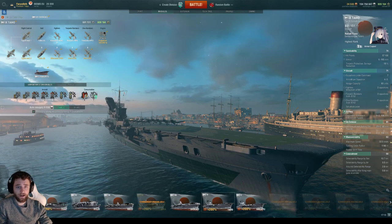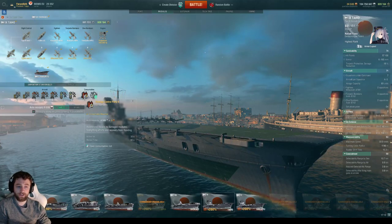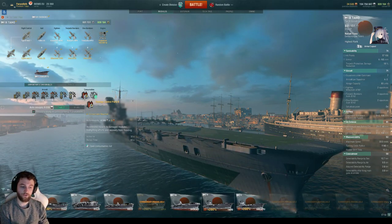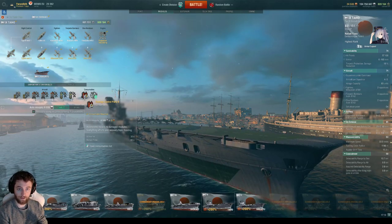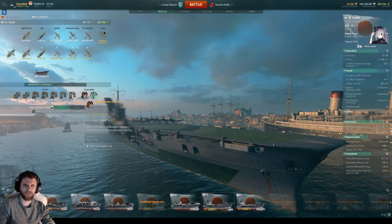For consumables, I always take two charges of Defensive Fire in case somebody tries hard to kill me, and Damage Control Party 2 in case I'm being shot at from multiple directions. With recent carrier and DCP changes, even though it's active for 30 seconds, the odds of being put on fire at Tier 7 through 10 are the same as a Tier 6 carrier — so you're quite flammable and definitely want that extra Damage Control Party 2.